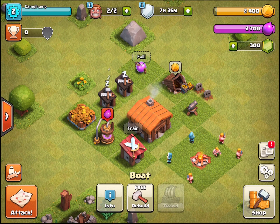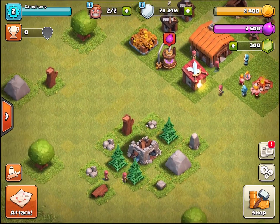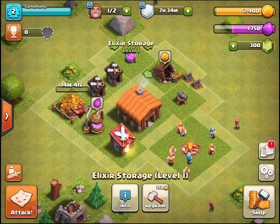There's a new town hall and new things added to the game, so I wanted to come back. We're at zero trophies, level two, with two builders. Army camps hold your troops - the troops in army camps won't defend on defense, that's the clan castle, which we'll get to. The storage systems are overall storage, so upgrading the gold storage lets you carry more gold, and same with the elixir storage.